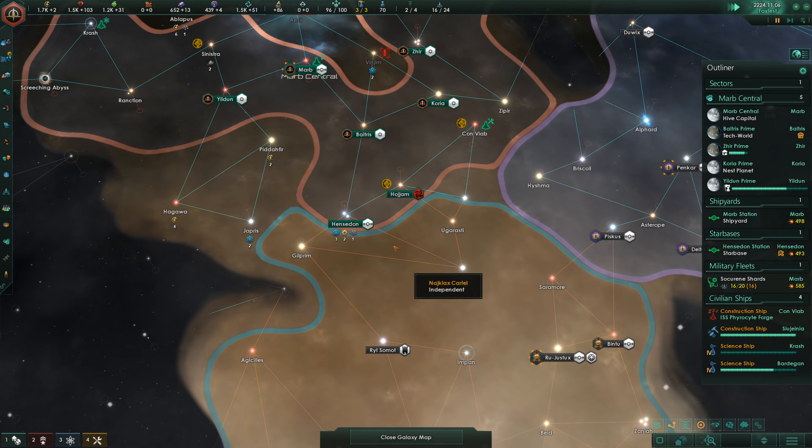Obviously, the downside is that you have to be a Hivemind to use the Tree of Life — but if you enjoy Hivemind, you will definitely enjoy this origin. You can grow some pretty big planets pretty quickly. We are still in the early game, more or less, and I'm already at 100 plus empire population. The only concern is empire sprawl — that could get out of control pretty quickly, and this is with increased administrative capacity.